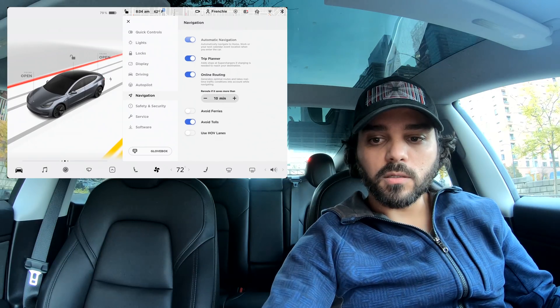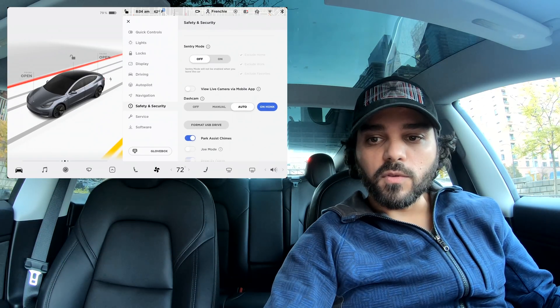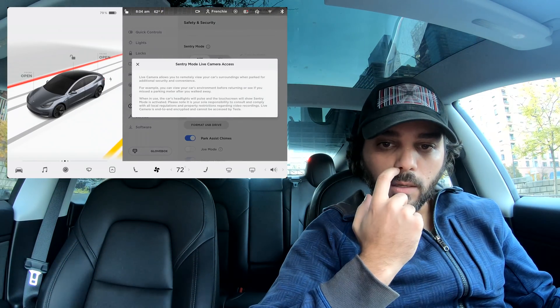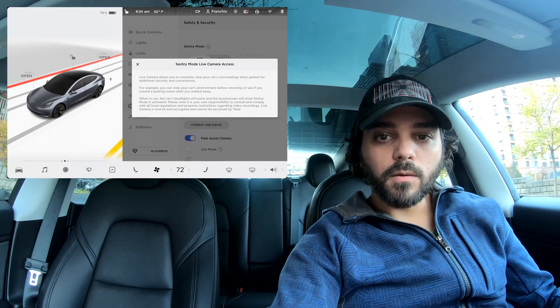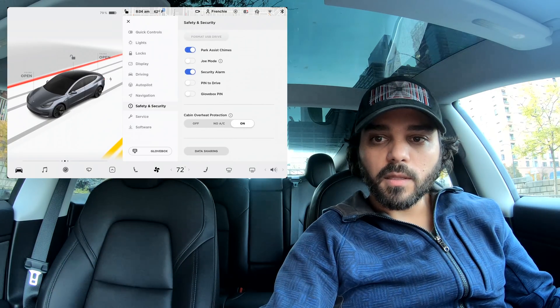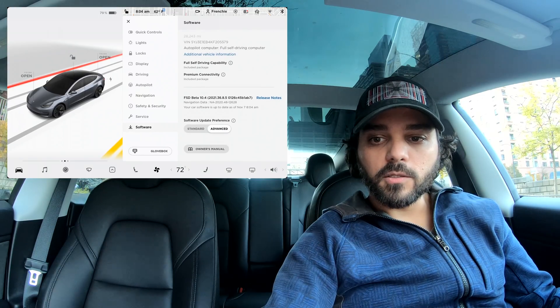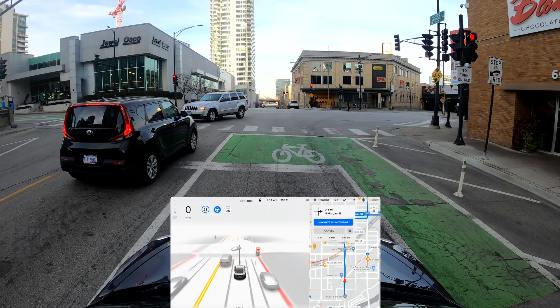Under safety settings, we now have 'View Live Camera via Mobile App.' Pressing that gives you more details about how it's being used — can't wait to test that. I'm going to activate it and the rest of the settings look similar. I'll set up the cameras and we'll get started. The destination is set up and I've already engaged FSD.